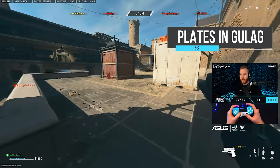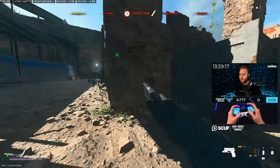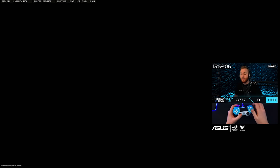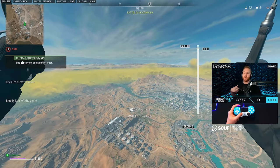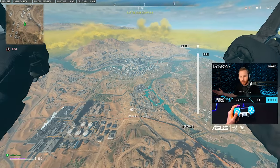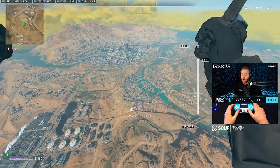For tip number three, a lot of people don't realize that inside of the Gulag there are actually armor plates on the ground. It's not just for the Gulag — you can take these three armor plates and after you clutch your Gulag, you get to bring those plates back with you to the main battle. When you pick up plates in the Gulag, you can also use them to replate yourself. A lot of times we play slow to let health regen, but you can pick up plates and start replating if you have time.